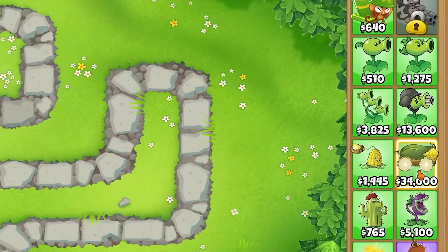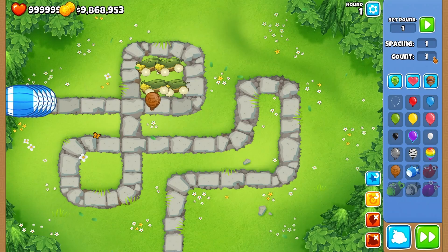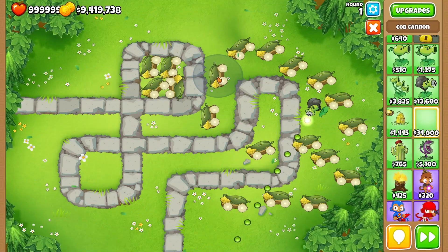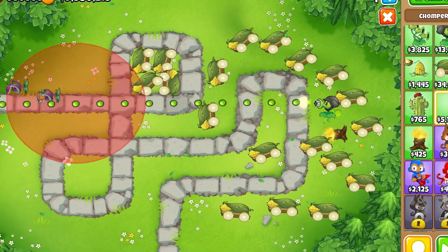I want to use these. Why are they so small? One million — they get one shot each and then they have to cool down. This guy just acts like your standard dartling monkey. Chompers — let's see how much damage these chompers do.